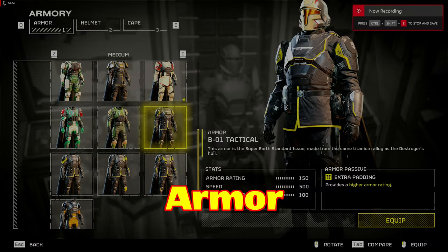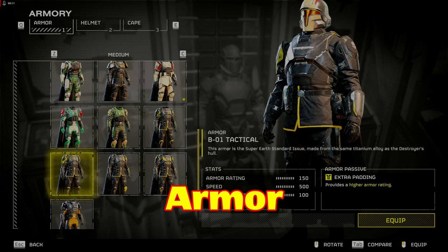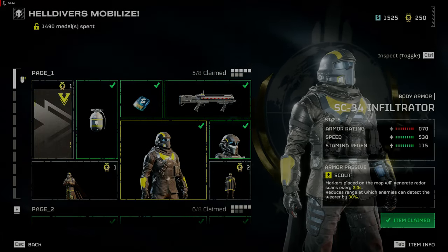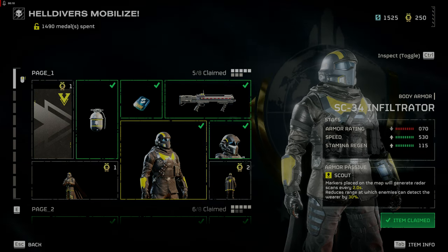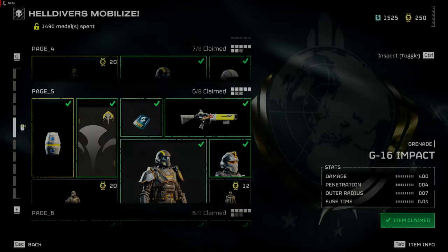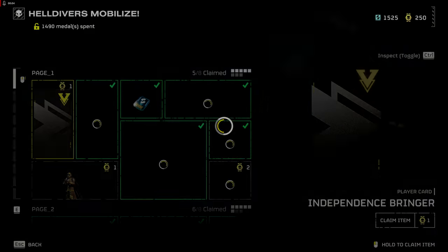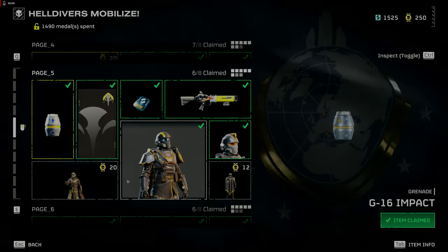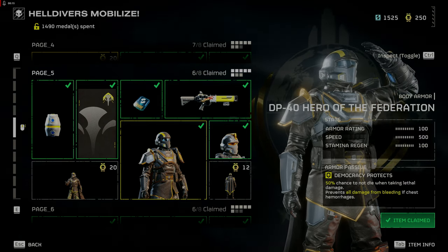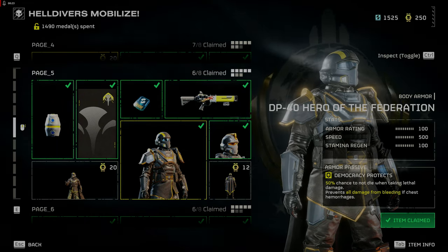Next, armor. The latest patch fixed armor ratings so they now work. You've been using the base armor which has a rating of 150 with medium speed and stamina regeneration. If you find the need for more speed and stamina regeneration, look to pick up the SC-34 Infiltrator armor on page 1 of the Warbond. The passive effect reduces enemy detection range by 30% and map markers generate radar scans every 2 seconds — good for avoiding aggro patrols and completing objectives rather than fighting off multiple waves. If you want medium armor protection with a 50% chance not to die from lethal damage or bleeding out, the DP-40 Hero of the Federation armor is a good choice.